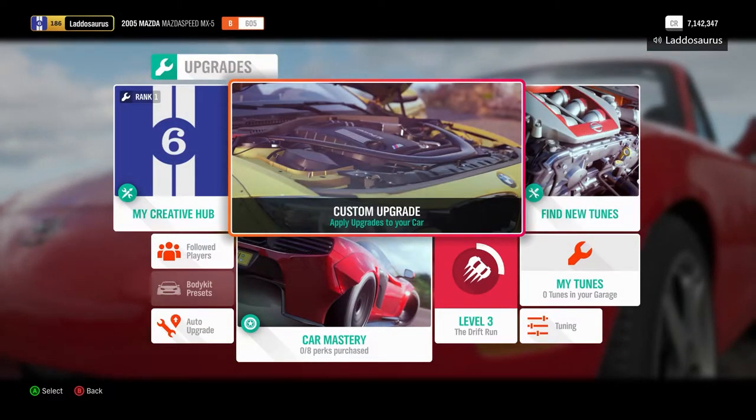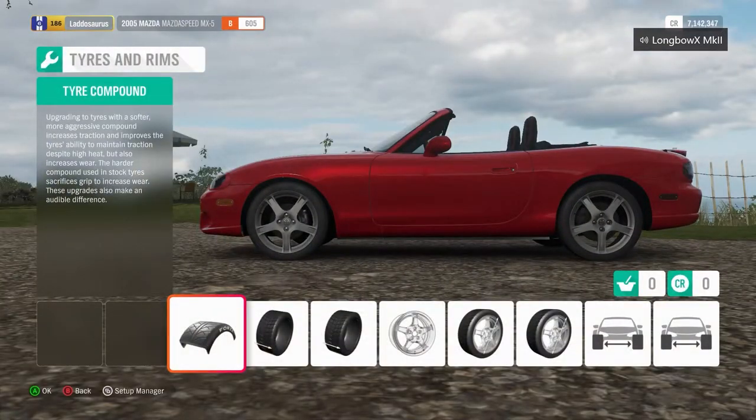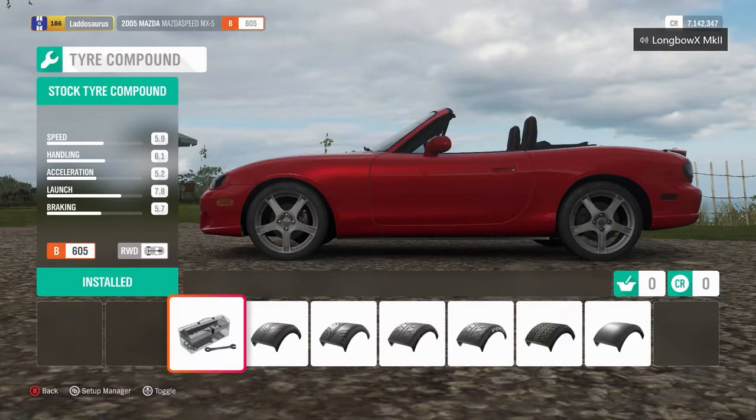So I'm in the menu now for the custom upgrade of the Mazda MX-5. What would you say to start with? I think generally one of the things to think about is what tires you want, because they take up a lot of your PI. So you have to think about what kind of events you're going to be doing. In this case we know it's a street race, which means it's going to be quite straight-line oriented, so you probably don't need as much grip.